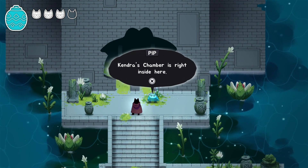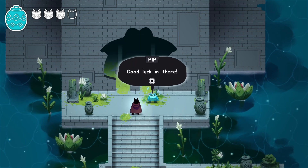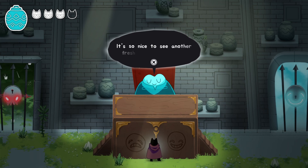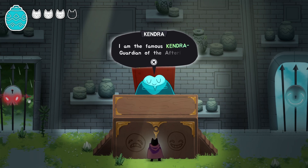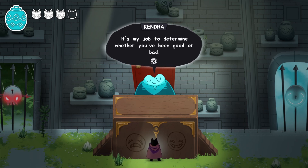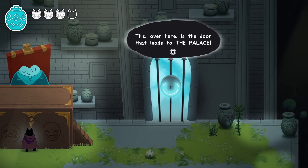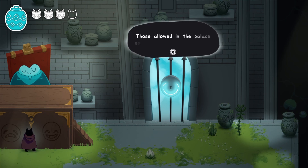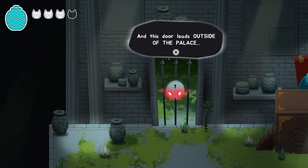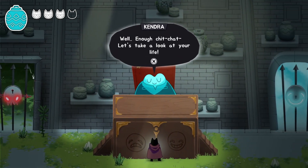We enter Kendra's chamber. She introduces herself as the famous Kendra, guardian of the afterlife, and says it's her job to determine whether you've been good or bad. She apologizes that we died. She points out the palace door — those allowed in experience never-ending bliss — and the other door leading outside, which we really don't want to go through. She begins reviewing our life.